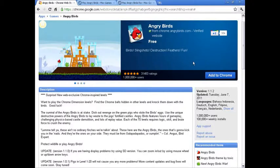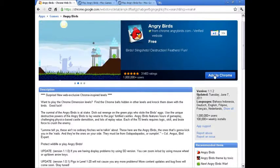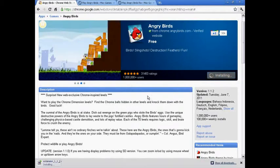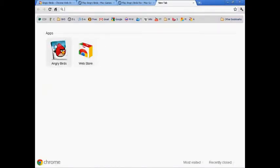It's for Windows, Mac, and Linux — I'll post a link in the description for that. Go to the Chrome Web Store, search for Angry Birds. It should be the first one that pops up, and simply click Add to Chrome. You will be prompted to click Install — do so, and it opens in a new tab. All your new apps are displayed in a new tab.